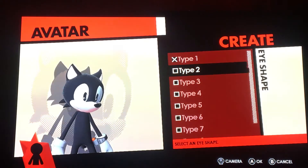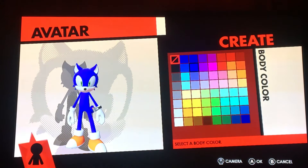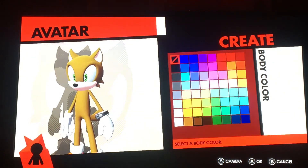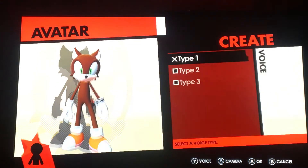His eye shape is hard to make so go with type 1. His eye color is of course green. And he has a light brown skin — it's going to be hard since this is the color, so you might have to go with dark brown.